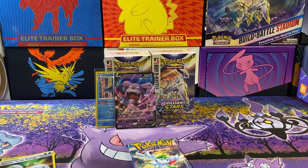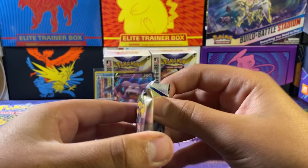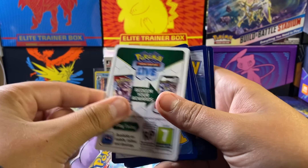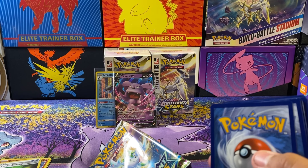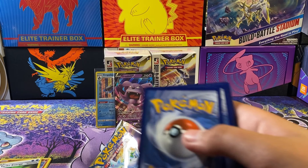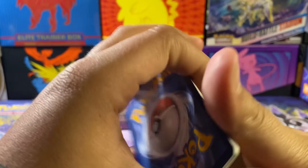Double Turbo Energy and behind it a Granbull V — not bad! The first two hits are holding on a Granbull V. We also have two promos since there are two Build and Battle boxes. Code card — I don't know for sure about the last code card.